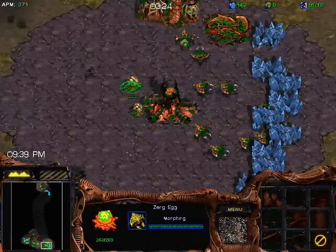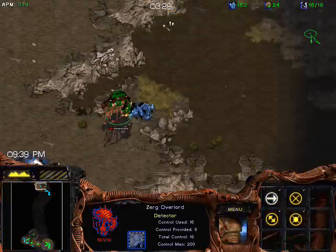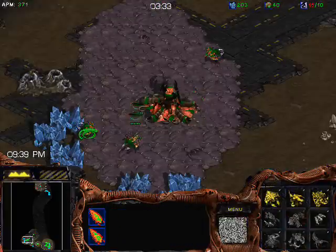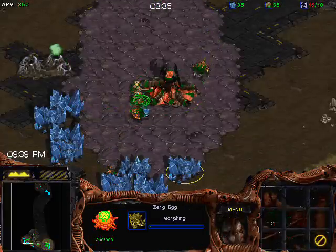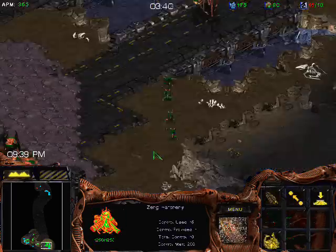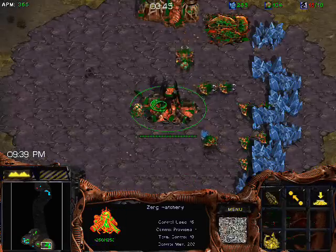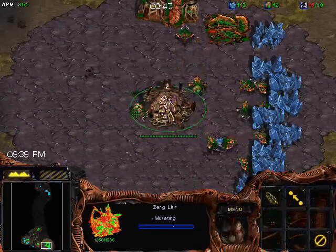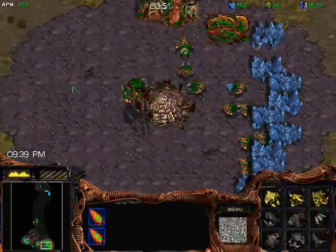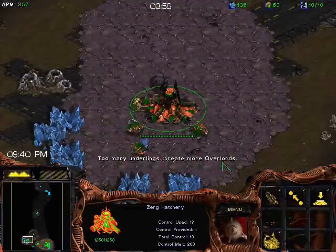You can see here my gas finishes and I'm getting lair. To recap what I've done so far: it's 12 hatch, 11 pool — because the hatch takes you down. And that's exactly what I was talking about with losing the overlord — I wasn't paying attention because I was talking, and I lost the overlord. Don't do that. That really hurts and throws everything a little bit off. So it's 12 hatch, 11 pool, and it goes down because you made a drone into a hatchery. Then three more drones to 14, then you make a hatch, and then you get your gas.